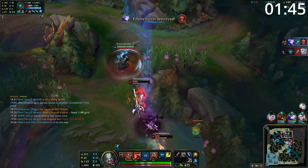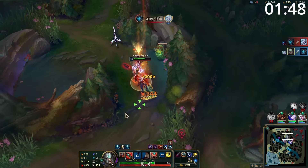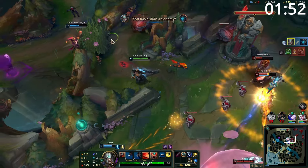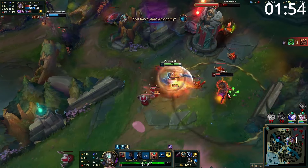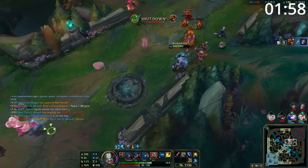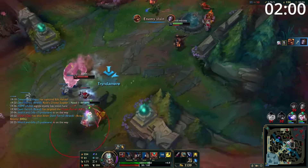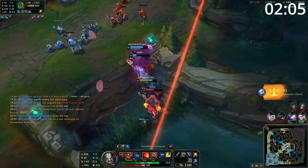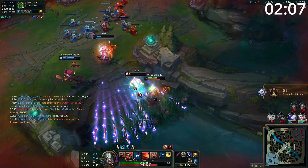In the laning phase, you want to focus on farming hard as your build is incredibly expensive. One of the best ways to do this is by taking good trades when available. When you have max rage, if you can walk up to your opponent and start hitting them you'll start dealing tons of damage. If they're an attack damage champion, your W will stop a lot of their damage. Your Q heal can be incredibly effective in winning the trade after the fight, and you still have your E available whether you need to retreat or chase them down.